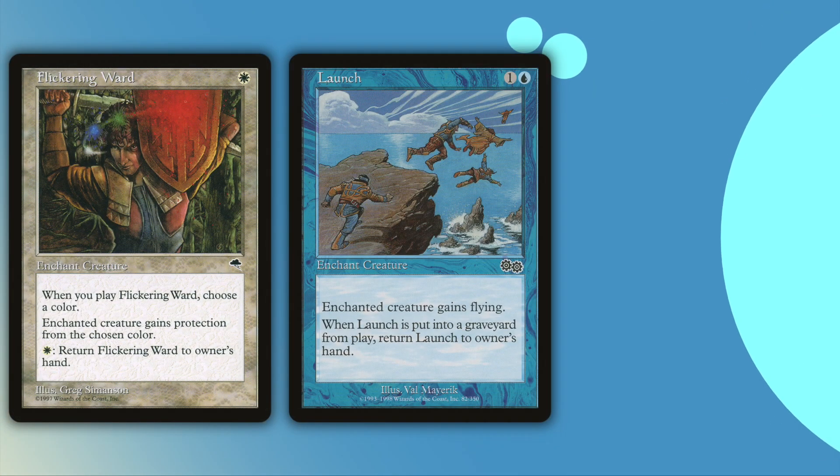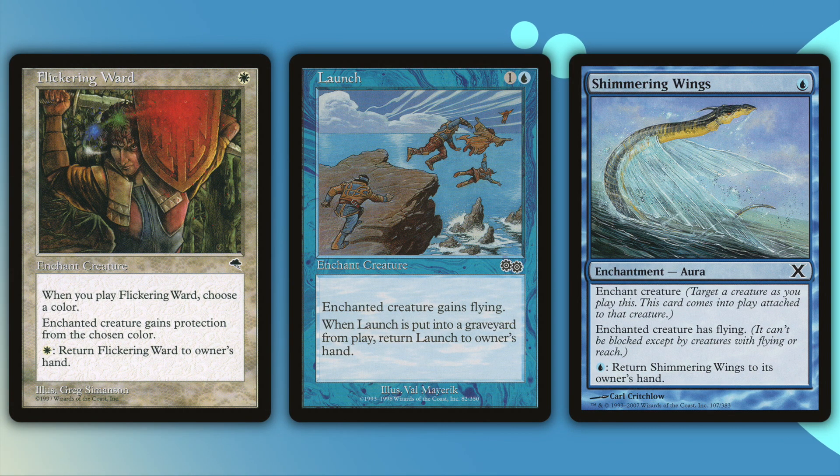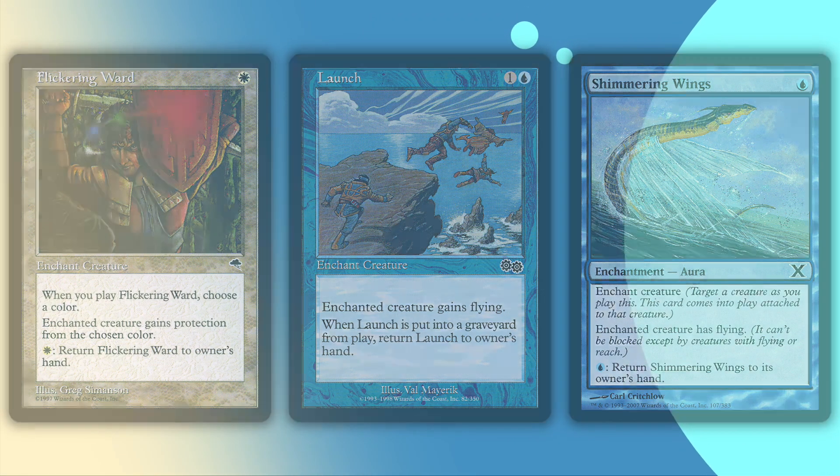Flickering Ward, Launch, and Shimmering Wings are all low cost auras that you can get back to your hand after, or as the creature is dying. Since you don't own the creatures, you don't really care if they die, but the enchantment that comes back over and over — now that's value. These cards will give you some control over mana dorks and big creature tokens, but most importantly, you can give them offensively for your big attacks to your own creatures, and they'll provide evasion or protection.